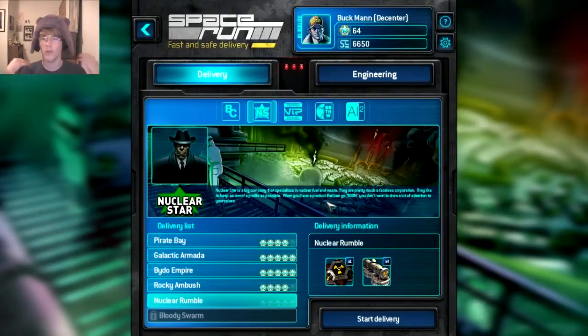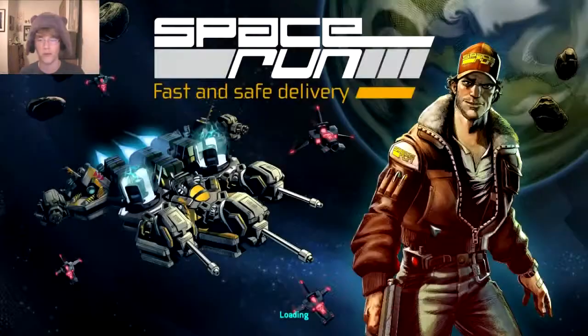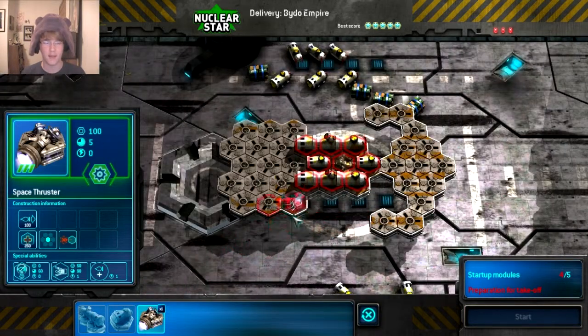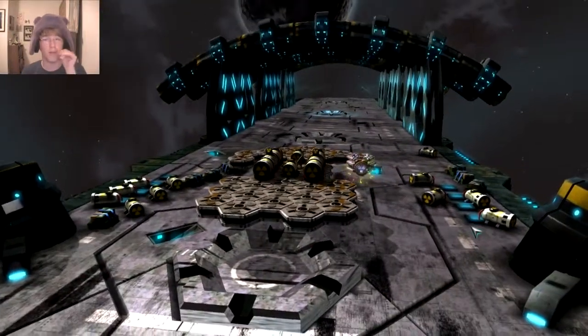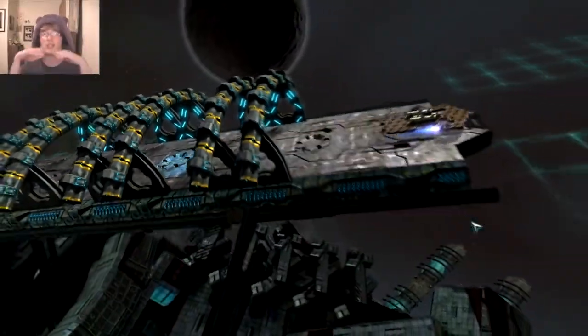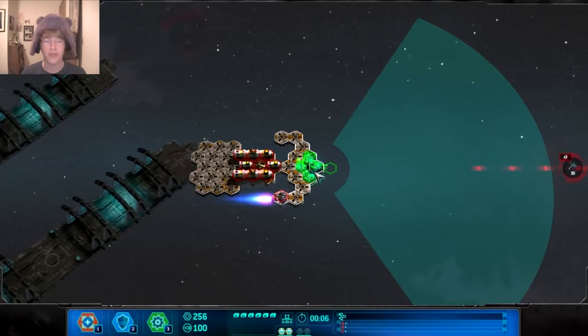As you get more reputation the story builds up — more people want you to take their stuff, including more dangerous and strange cargo that increases difficulty significantly. Let me show a later level I played a lot to farm money: you have nuclear pods that you must make sure don't explode. There are very strong shields available later in the game, but they take up more space and cost more money upfront, so you need to be aware of that.